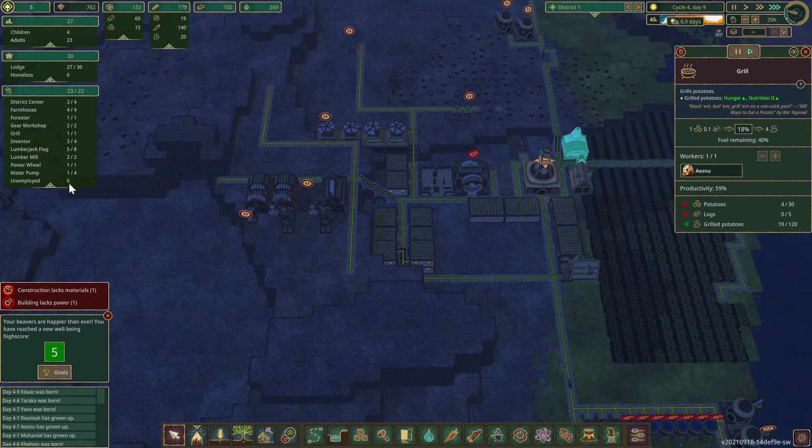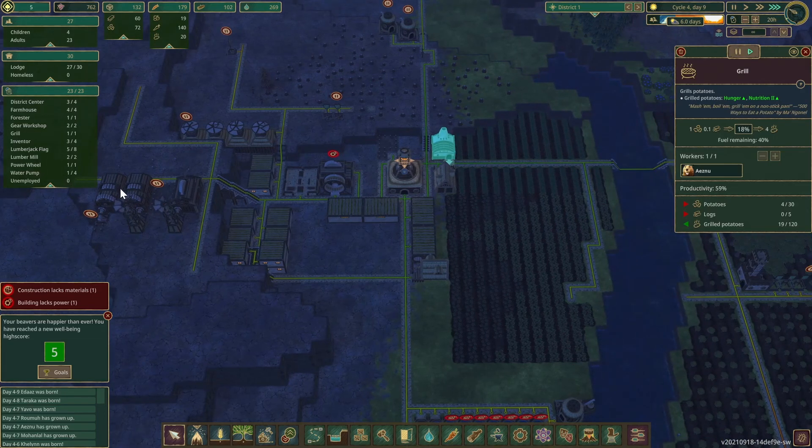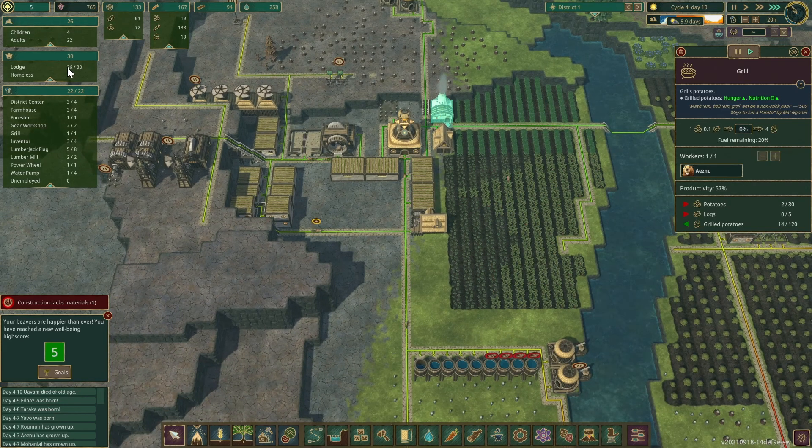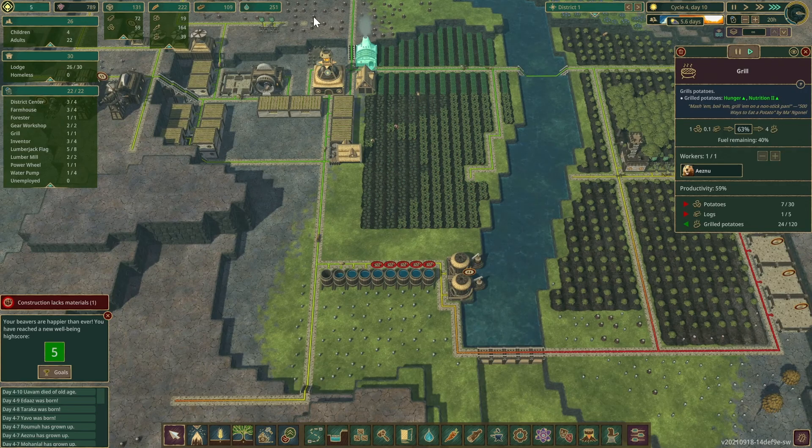We don't have any unemployed — we had one but he went to go work the grill. We have space for thirty beavers. I want to keep it there for a little while, keep it at thirty. I think we're going to be just fine with twenty-eight, twenty-nine beavers for the next couple of cycles. Water — we're still doing fine. As long as we stay over 200, I won't panic.